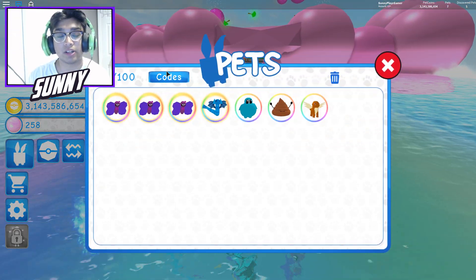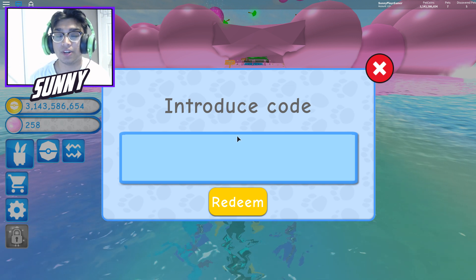Right now if you guys look right here, we have around 3 billion coins, and that's because these pets basically boosted me to the end — it's honestly insane. Before we do anything, we're going to give you guys all the codes, every single one, going from the oldest to the newest.